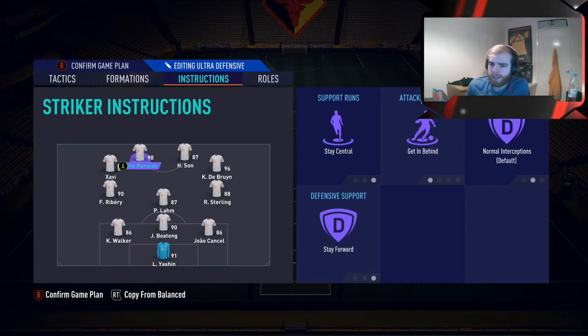So then the custom tactics. Cristiano Ronaldo is obviously one of the strikers in the team. For both strikers, we have stay centre and then mix on Son, then stay forward and get behind on Cristiano Ronaldo.